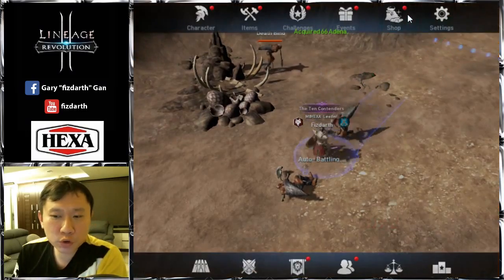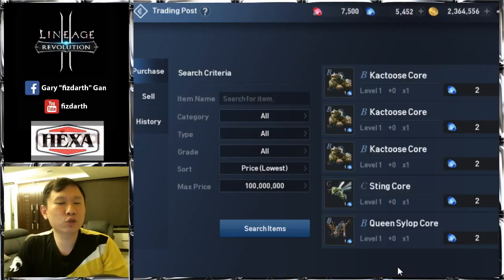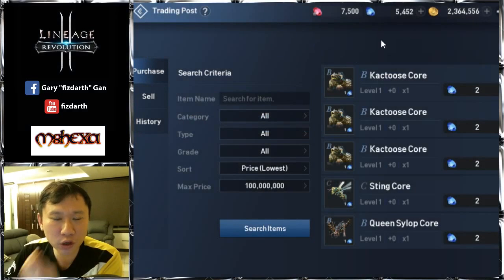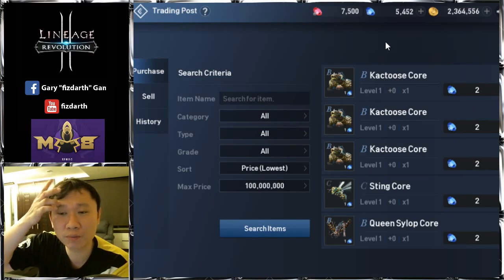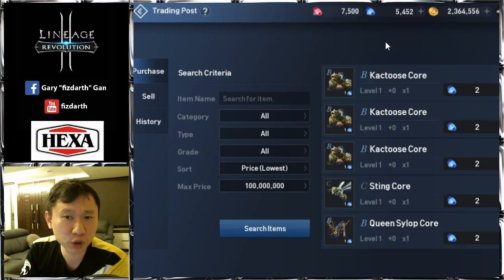I would like to talk about the trading post, which is one of the most important features of this game. If you do it well, you're able to accumulate blue gems. Blue gems are very important because you can convert them to red gems or purchase scrolls and things like that.